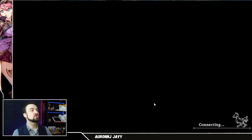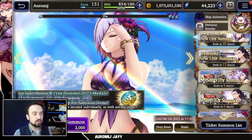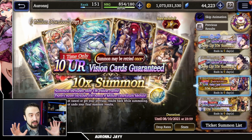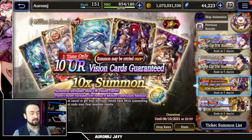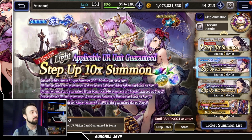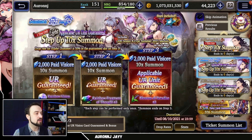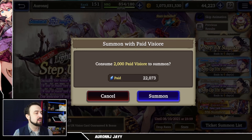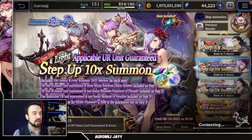Now we will go to the paid banner. We're also going to be doing some bonus pulls after we're done — I still need a couple vision cards in this game. It's a three-step-up banner with guaranteed URs on each step, and a guaranteed unit with a 50% chance of Killfay on the third. Here we go.